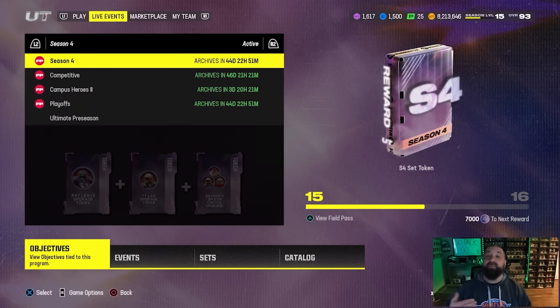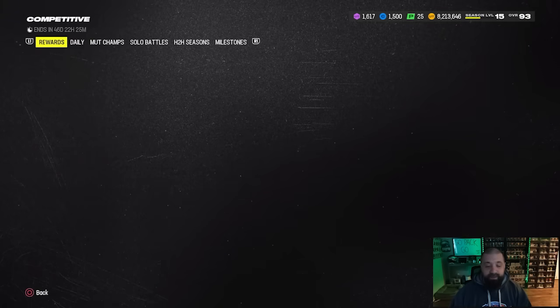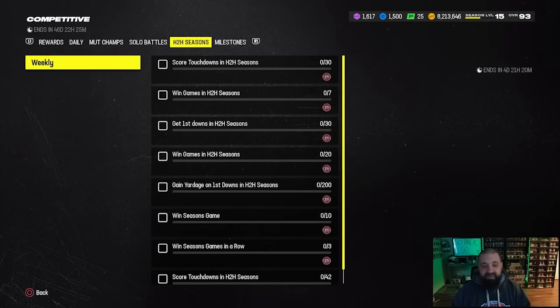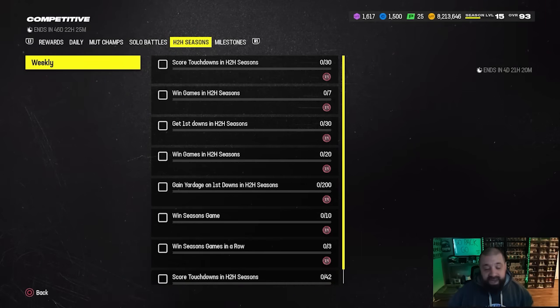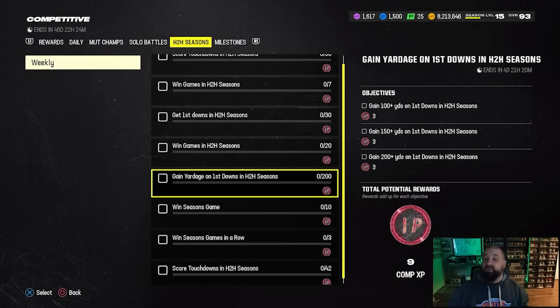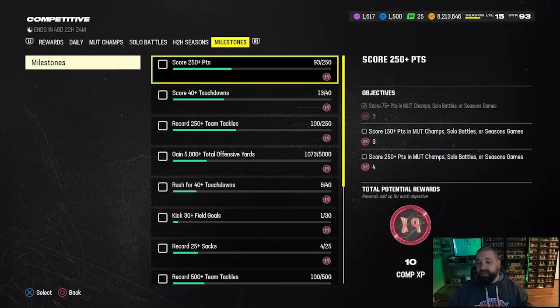We also got a brand new Competitive Pass this week. I'm going to grind it because I enjoy playing Madden online, but I totally understand why people will fall back on this one because the player rewards specifically just aren't that good. However, there is a ton of Season 4 XP in here. Going through the Competitive Pass, you've got MUT Champs, Solo Battles, and Head-to-Head Seasons as the three primary game modes. MUT Champs is the most lucrative for XP, Solo Battles is next, and Head-to-Head Seasons is last for XP specifically.